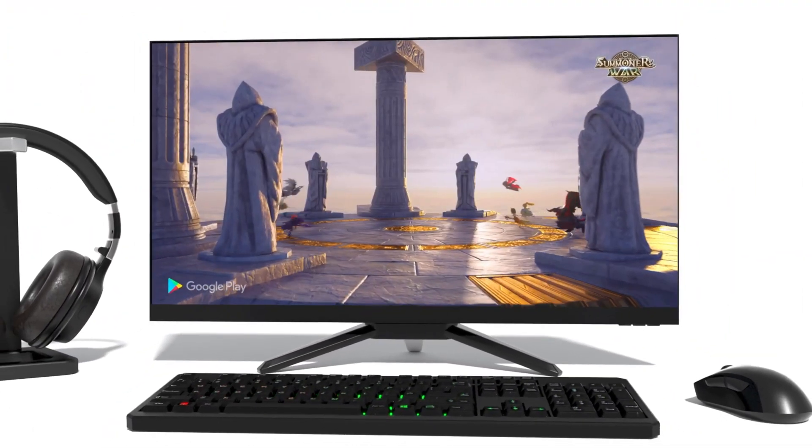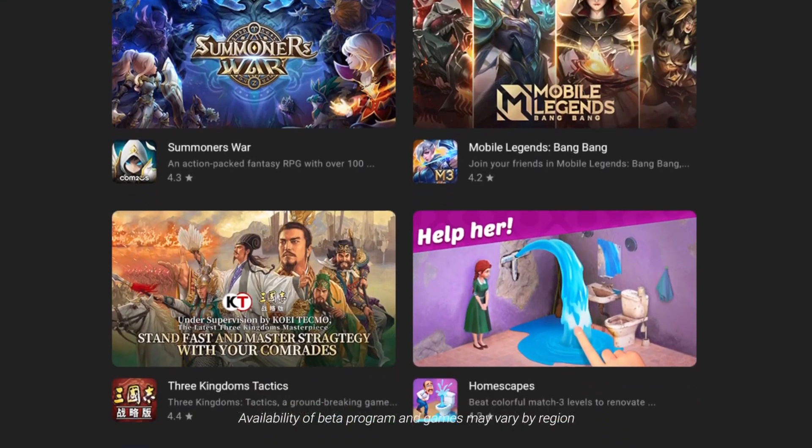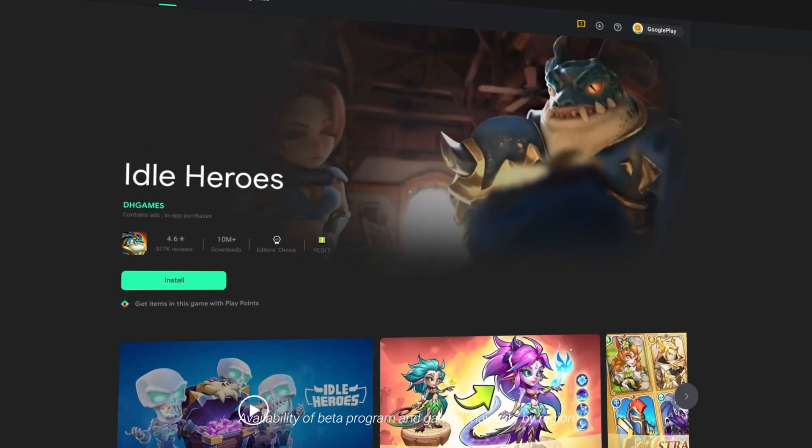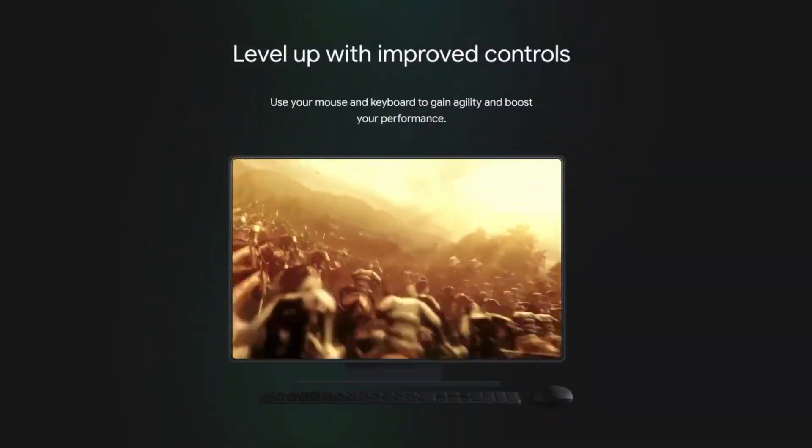It will sync up your game progress, also the game library across the devices with a single sign-in to your Google account. You can start playing games on your phone or PC, then anytime you can switch it back to your phone again.